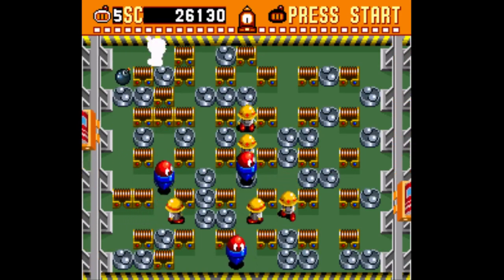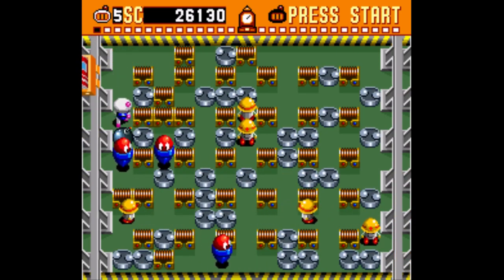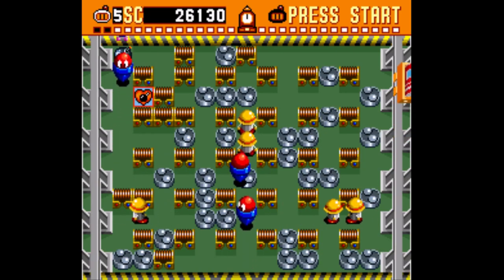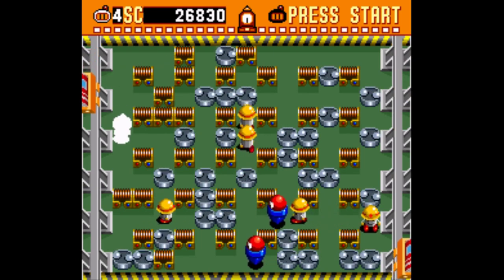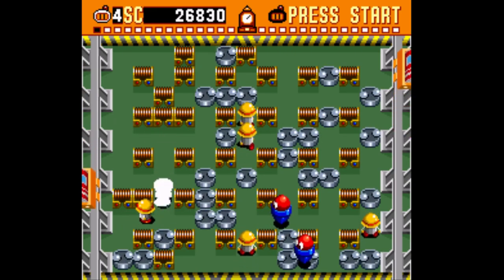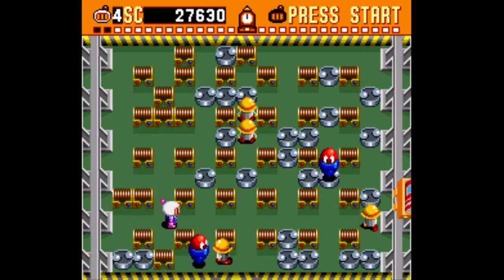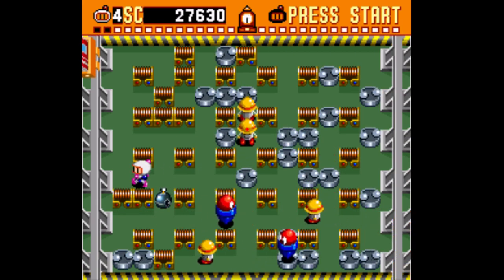Here we have the factory part of this world. More enemies moving through walls. They take so many hits — three hits. I thought he was going to die from the second hit. I did not remember it took that many hits. I guess all enemies here take more hits than before. These cone guys take three hits; the hardhat guys take two, I believe.